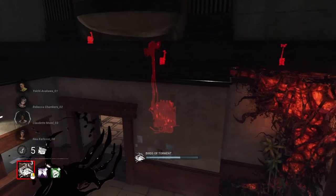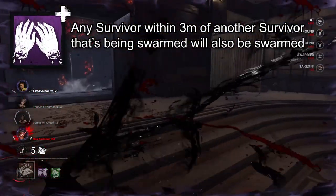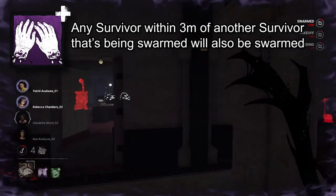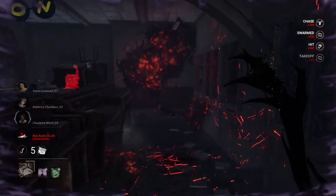Artist. If you want to use your crows to their full potential, Severed Hands is the way to go — any survivor within 3 meters of another survivor being swarmed by dire crows will also be swarmed. This works really well when multiple people are working on a generator. You can then get the upper hand with Silverbell, which causes swarmed survivors to become oblivious, letting you sneak up on them.